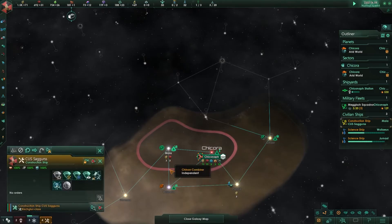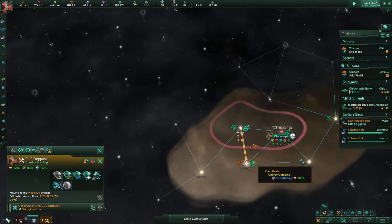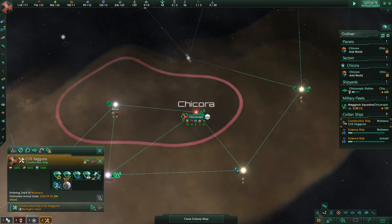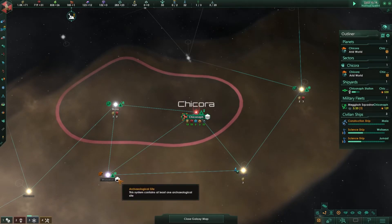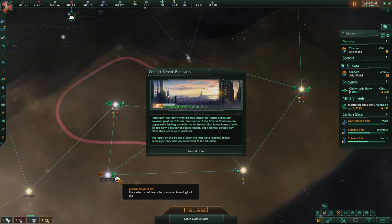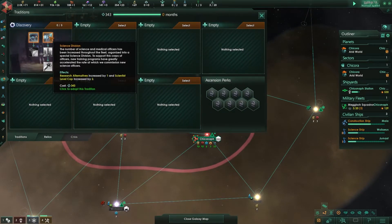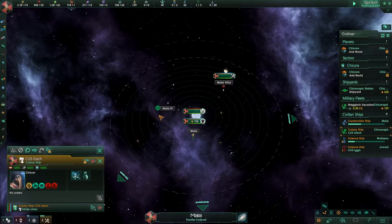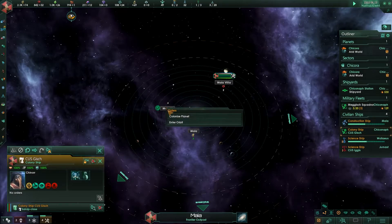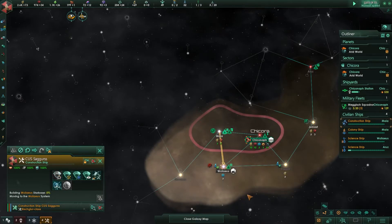Construction complete. I'll move the construction ship in anticipation of the next system being surveyed. I made a mistake — I really need to build the mining stations first before I move him. I also discovered an archaeological site here, and I usually build a science ship to take care of those if I haven't run into any hostile empires yet. Another tradition is ready — I want the research alternative first, I'll take that. Colony ship is ready and I might as well colonize this planet right away. Since this system has an archaeological site, I'm going to build an outpost there so I can dig it.